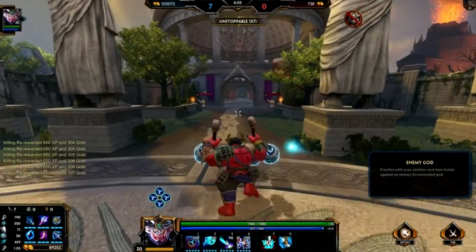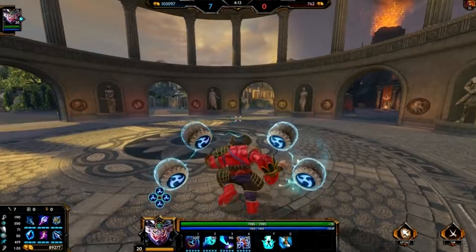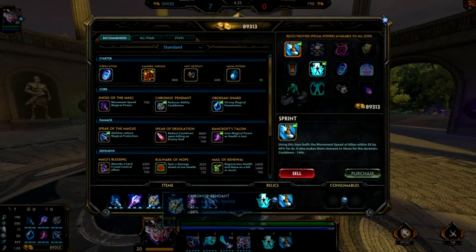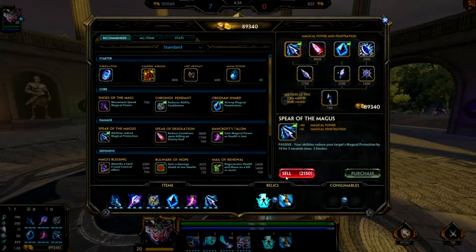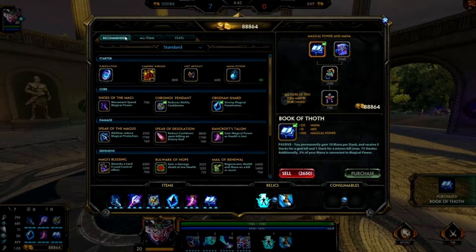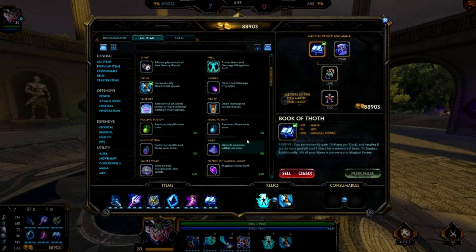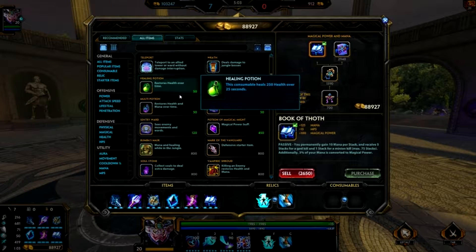Now in regards to builds, since he is a mage you're going to want to do mostly a powerful and less defensive build, because he has somewhat tank-like abilities with a significant amount of health. I just did a default build: Shoes of the Magi, Rod of Tahuti, Chronos' Pendant, Obsidian Shard, Bancroft's Talon, and Spear of the Magus. I should probably replace one and instead purchase Book of Thoth, because with mages you'd like to build stacks to reach full power potential, along with the Elixir of Power and the Potion of Magical Might, which will basically max out your power with Raijin.